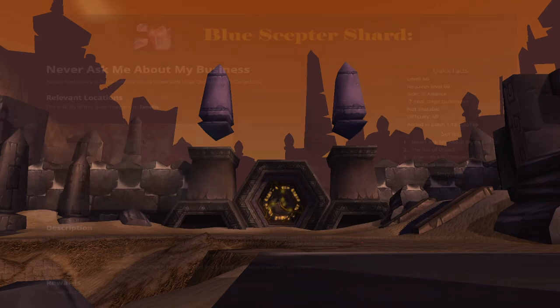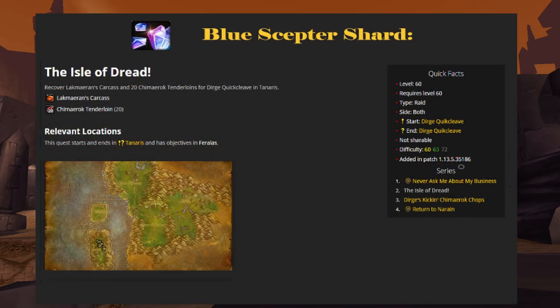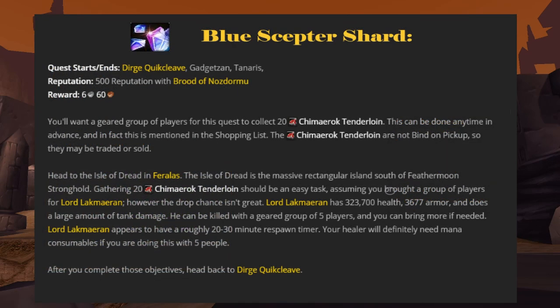Pick up the second quest from Narain and head over to the nearby town of Gadgetzan. Inside the inn is a goblin named Dirge Quikcleave. Turn in your quest and pick up another from Dirge to collect 20 Chimaerok Tenderloins and Black Mehron's Carcass. This is where the shopping list from the beginning of this video will come in handy — these Tenderloins can be gathered in advance and can also be bought or traded from other players. Gather a group of 5 players and head to the Isle of Dread, which can be found off the coast of Feralas to the west of Dire Maul. Here you will find Chimaerok of different varieties and their Lord, Lakmaeran. Once you have collected 20 Tenderloins and the Carcass, return to Dirge in Gadgetzan.